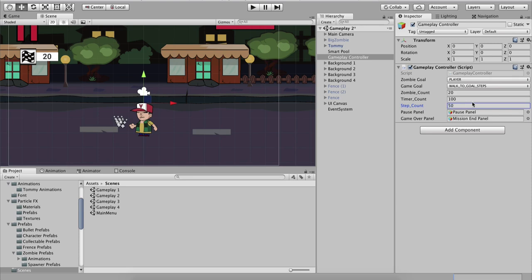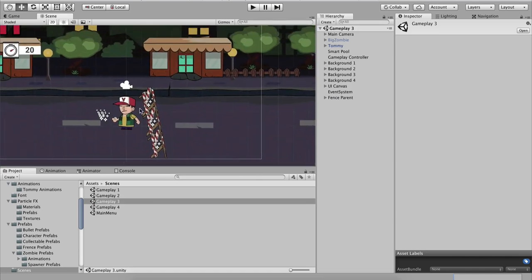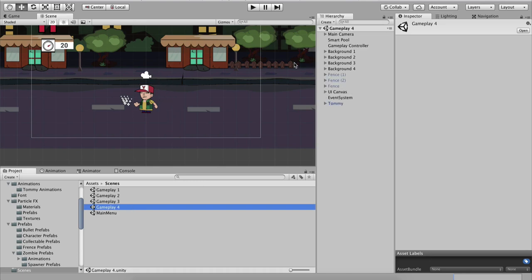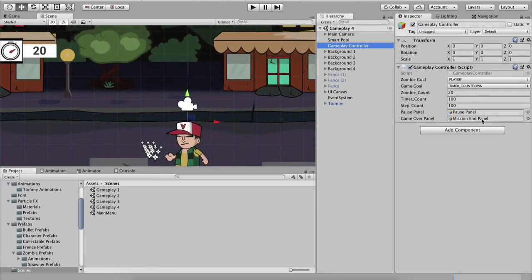We can make it 50 or 100, meaning we need to walk 100 steps forward to win. For gameplay 3 we have survive or defend this fence — there is a timer that measures how long we need to defend the fences from zombies. On gameplay 4 we simply need to survive for the time specified in our gameplay controller.